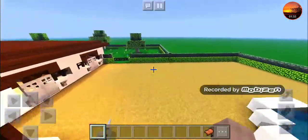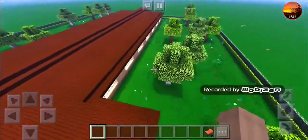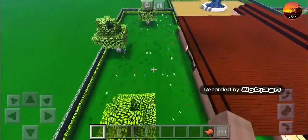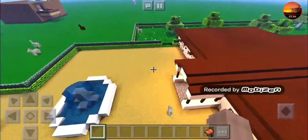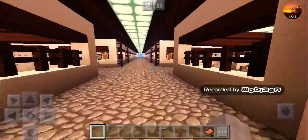Over here is the stallions and geldings pasture and it is not being used at the moment. Zero animals come in this way, but it's fine. This is the main entrance.